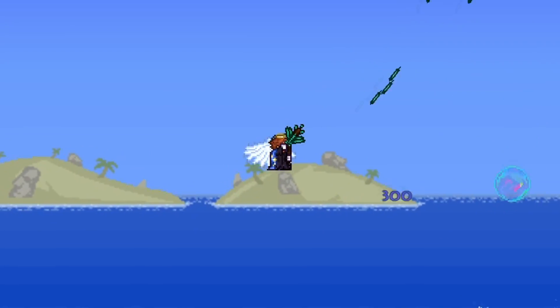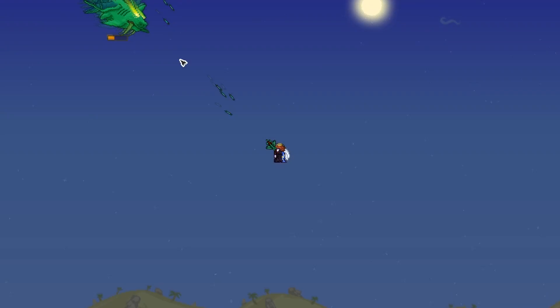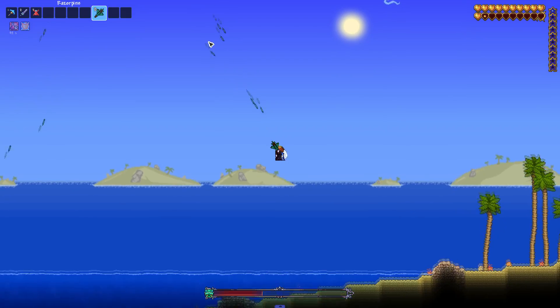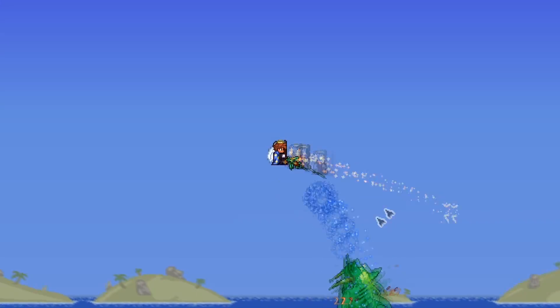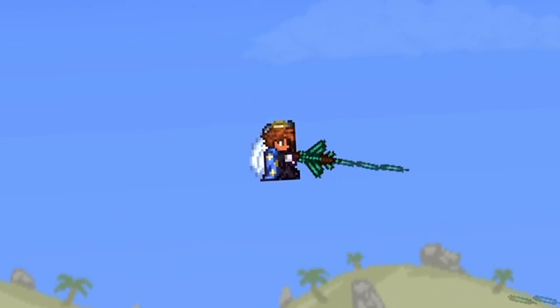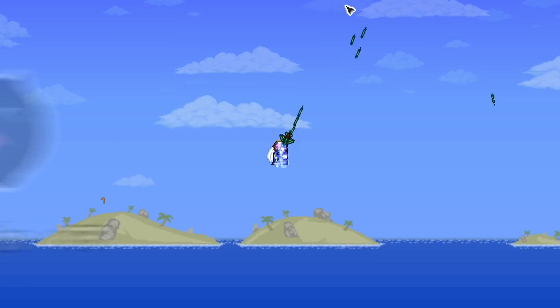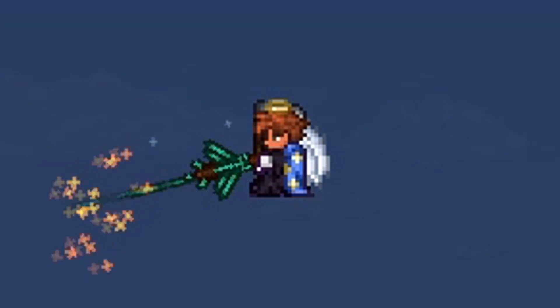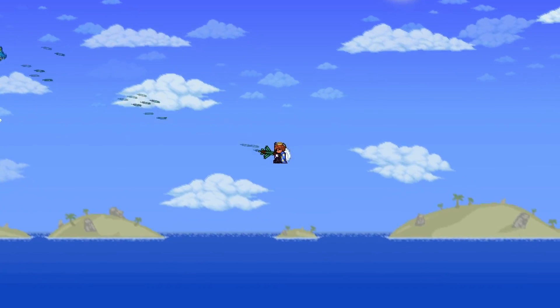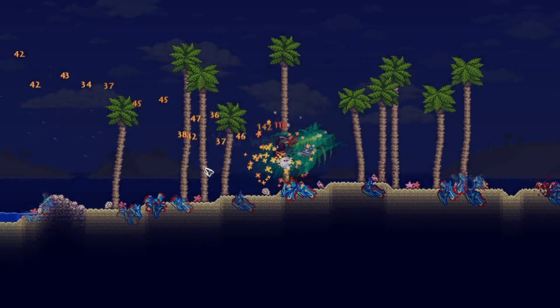In at number three we have Duke Fishron. You could argue enraged Plantera is harder, but we're not counting enraged versions as that would skew the list. Duke Fishron is already a fairly hard boss for the stage of the game you fight him in — now put that into master mode. This boss deals a crazy amount of damage, has one of the most insane AIs, and you have to be super good at dodging to survive. He easily deserves the number three spot.